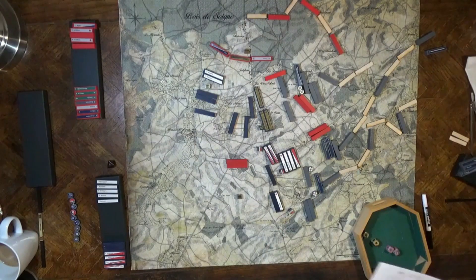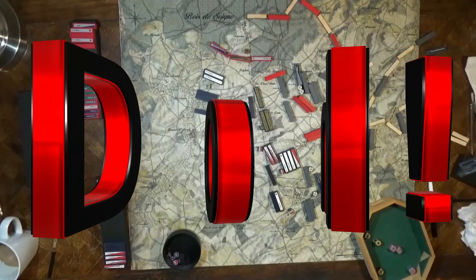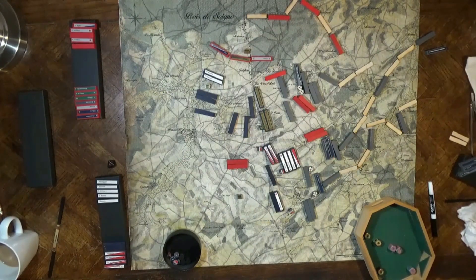Now we're on to the last turn — final efforts, and this is what it comes down to. I've just counted up the total starting size of the British force at Waterloo — they actually only have 12 blocks to start with, which is what I have here. The British army breaks at six, and they had lost six a few turns ago. Napoleon has won Waterloo. It was close — good game.